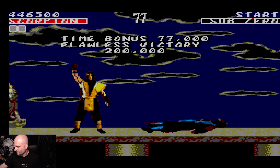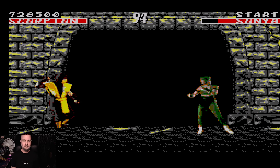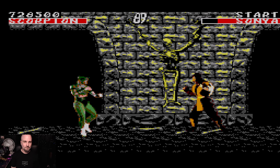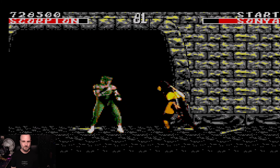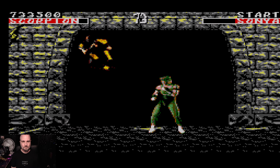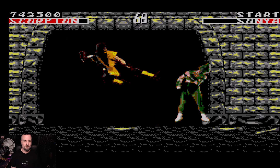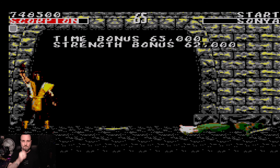It's not letting me do the fatality because you have to hold the button to block, and then press up, up. There's no outside-of-block input in the normal way to do the fatality — you don't hold another button. And since the block button is also the punch button, it makes it a little bit more difficult. I want to try Sub-Zero as well — I've mostly played Scorpion because he's my favorite, but Sub-Zero is pretty good in this too.